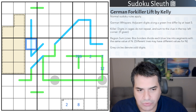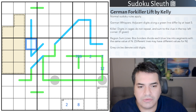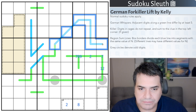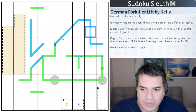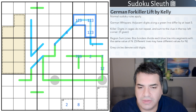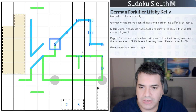We have region sum lines, so box borders divide each blue line into segments with the same value of n. Different lines may have different values of n. If you imagine this particular line - let's say this is 6 - each of these segments divided by the box lines must sum up to the same value. Because this is only a single cell, this would have to be a 6. These are three cells, it would have to be 1, 2, 3. And these cells, I've already used the 2, so that would have to be 1, 5 to add up to 6.